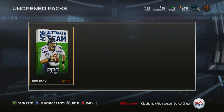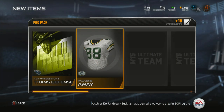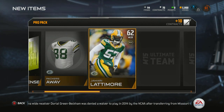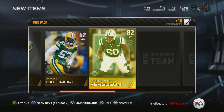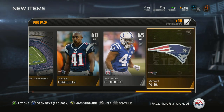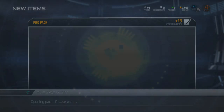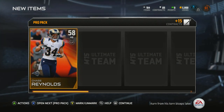Two packs in, I'm hoping to get at least one or two elite cards. I saw some guy open 40 packs and he got one elite card. Packers away jersey — excellent, I'm a Packers fan so I'll take it. Jamari Latimore — good enough for me. DeBrickashaw Ferguson — excellent left tackle, got to cover that blind side. If you're looking for stats, I suggest going to MUT Head dot com — they've got all the stats.